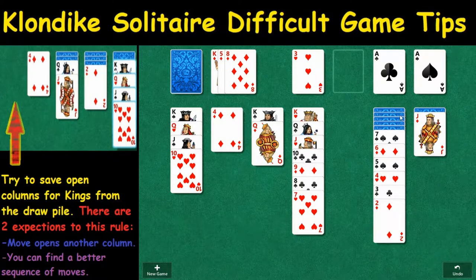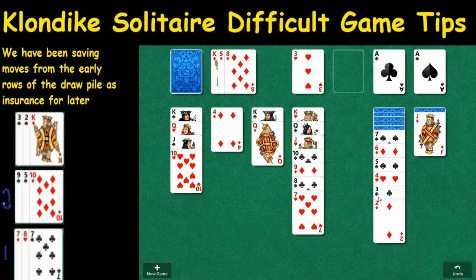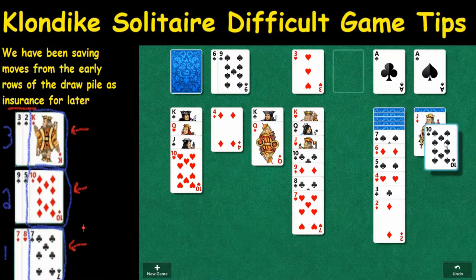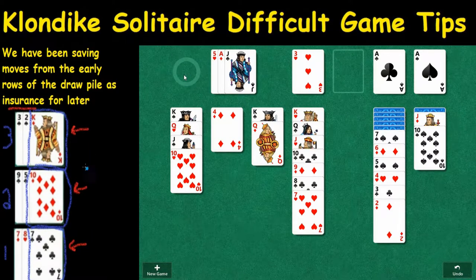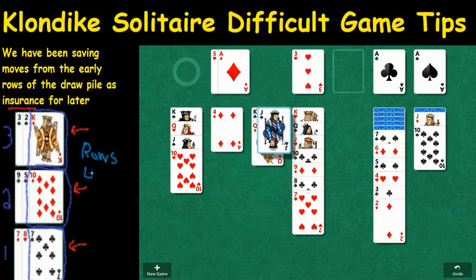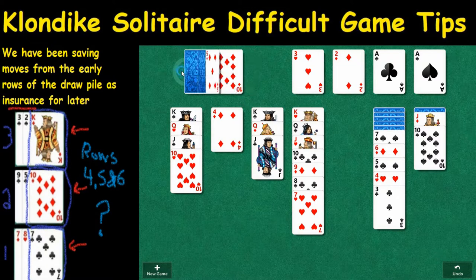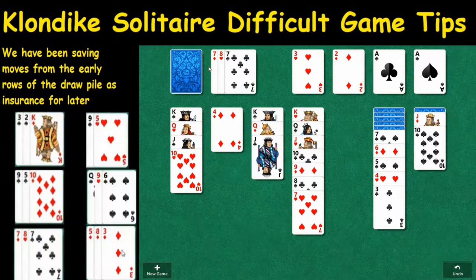We've got one, two, three, four, five, six cards in the column that we haven't uncovered yet. We also know there's an ace here that we're going to play, which will allow us to move the deuce of diamonds. Potentially, if we find a three of diamonds, we're in good shape. There's the three of diamonds right there — so we're in really good shape. This goes right here. This ten is going to go right here. The ace of diamonds will get played because this black jack will be played now. Then there's the ace of diamonds, and then the two of diamonds. One of the reasons we saved some of the early moves on this draw pile is so we can get to manipulate cards in the back if we have to.